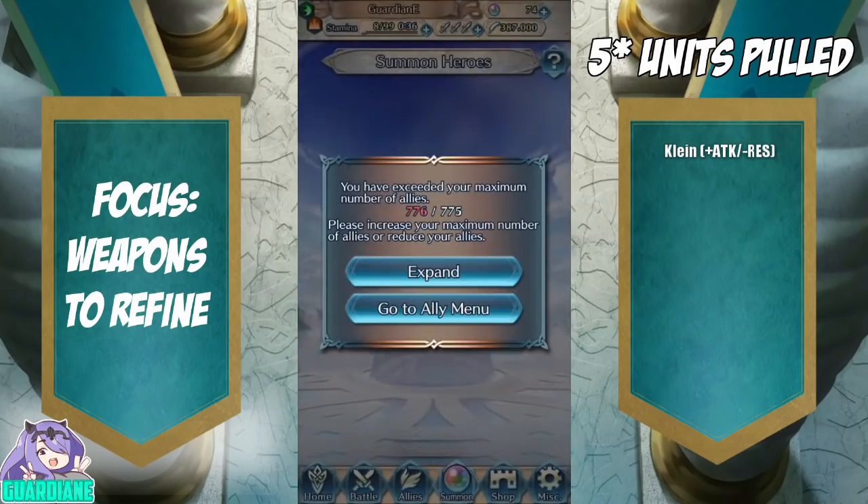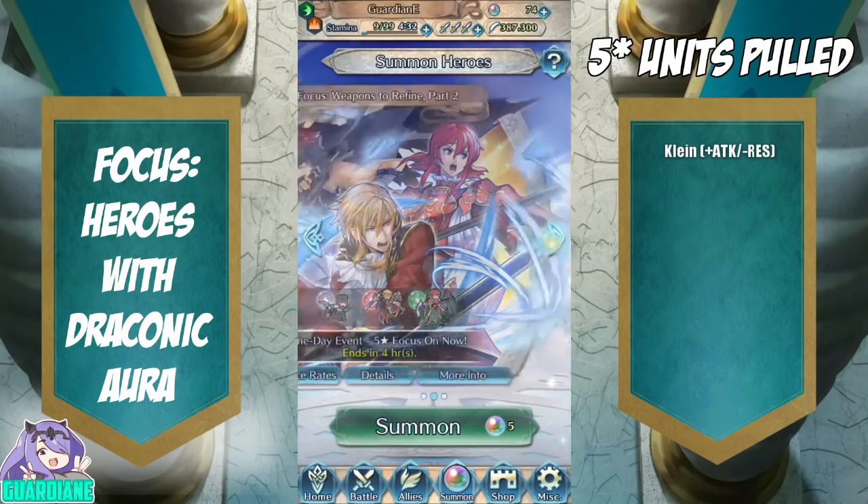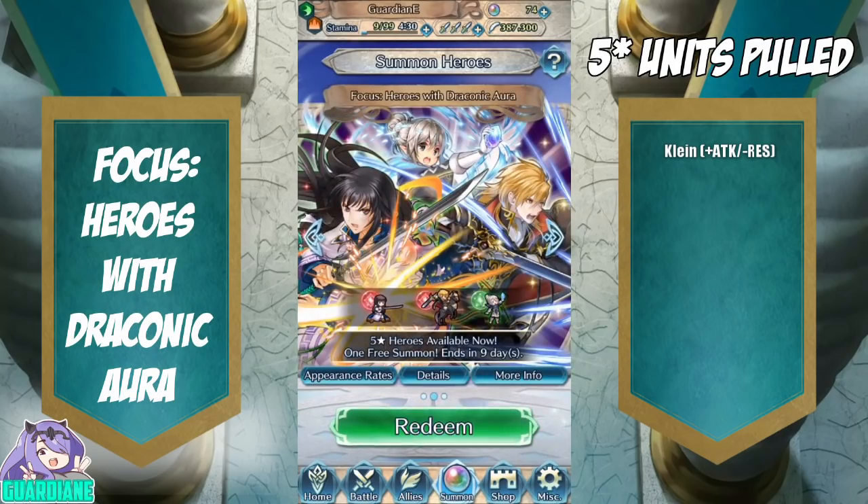We're going to go ahead and back out of this circle. So no go there — we just got a Marth. Now we're going to move on to the Heroes with Draconic Aura. I'm a little torn on this one — I already have both Carla and Ares, so reds offer the best chance of getting a five star on the first circle, but I have both of the units. They're both great fodder though. I don't have Kana who's on green.